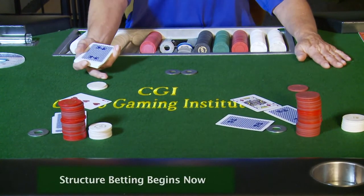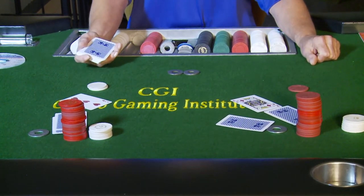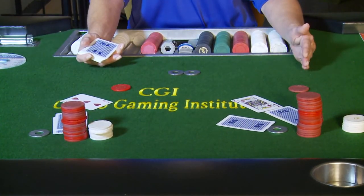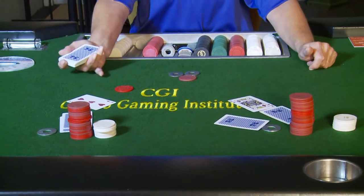I'll go to the next player and ask three more to call, and the player opts to call the five dollars. I'll bring in the bet with my left hand on the left side and my right hand on the right side.